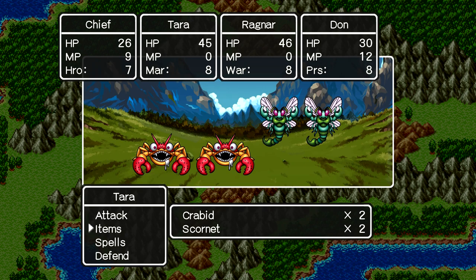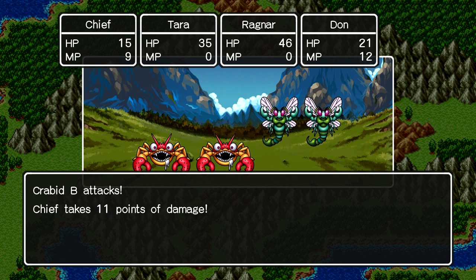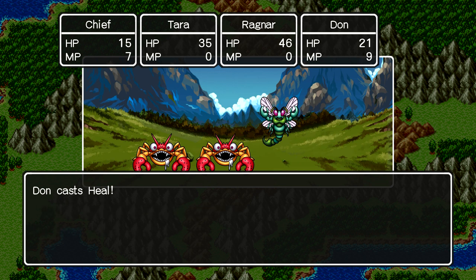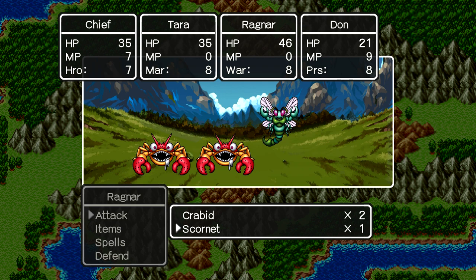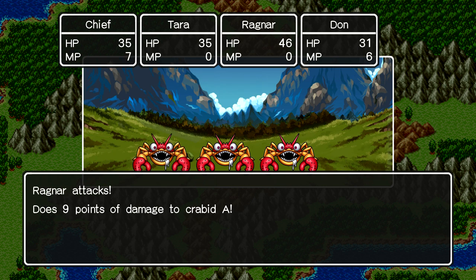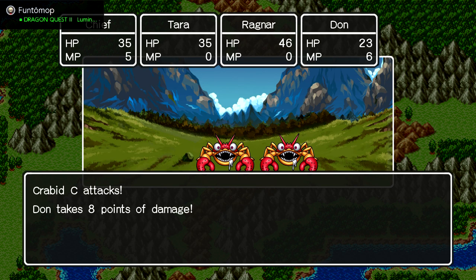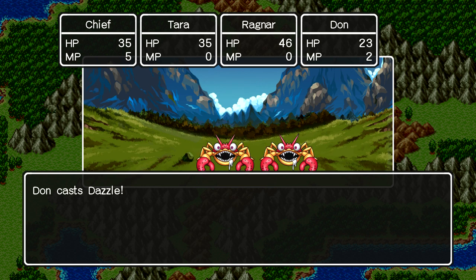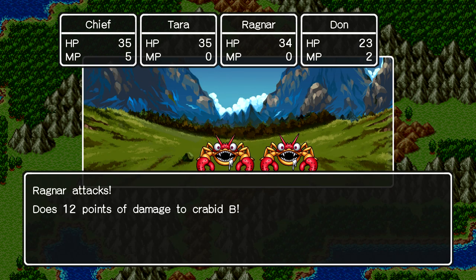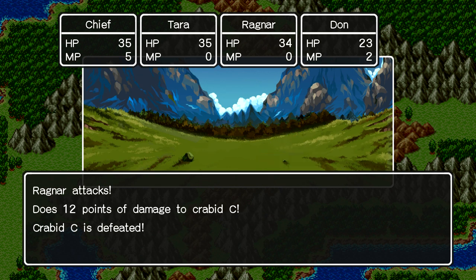Let's start Poofing the crabids and we'll attack the scornets. The crabids are a pain — that didn't work. Scornet, scornet, scornet — another crabid. I'll try one more Poof, please work. Not too bad. Tara has a lot of trouble fighting armored enemies like the crabids and the restless armor — I've noticed that.